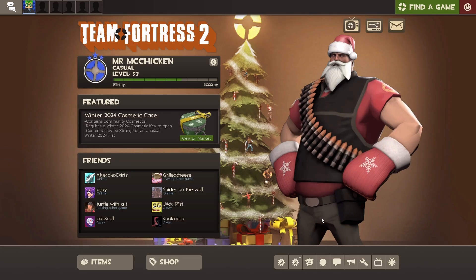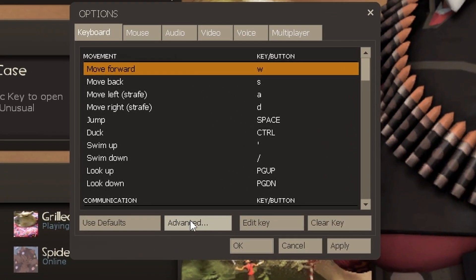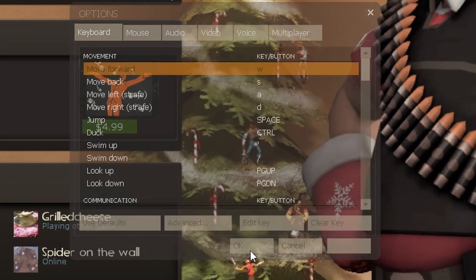Once you're in TF2, you're gonna need the dev console. If you don't have that enabled, go to options, keyboard, advanced, and enable dev console. Make sure it's checked, apply, okay.